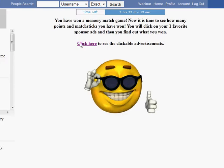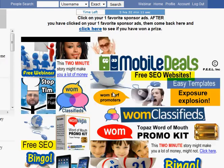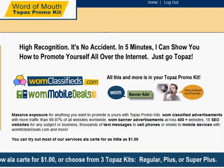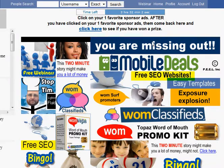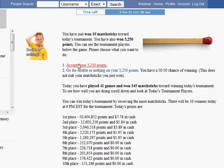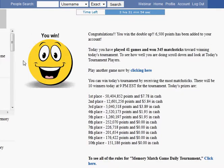And then you click one of them. It's up in the tab, and you close that one. Then you click here to see if you won, and either accept the points or go for double or nothing — smile face is double. You get stats like you played 41 games and 345 matchsticks. And if you go down here, you see it puts me around there.